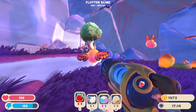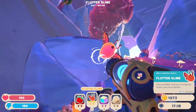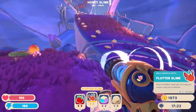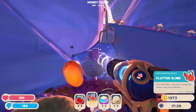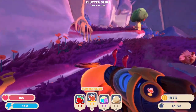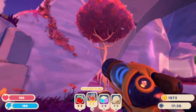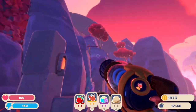Flutter slimes! Wait — I thought these were honey slimes. No wait, these are new — these are flutter slimes! Did I get all of them? There was only three of them. Like snowflakes. It's like a monarch butterfly slime — that's so cool. And their diet is nectar. Well, how do we get nectar? Where's nectar? What is nectar?